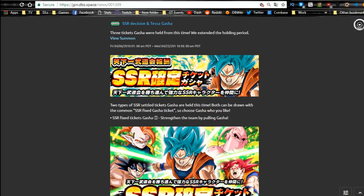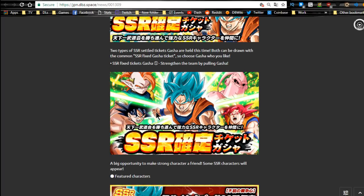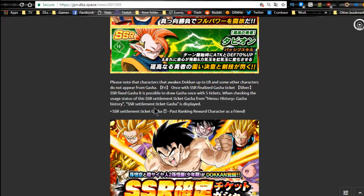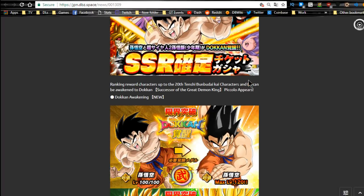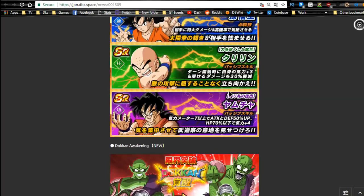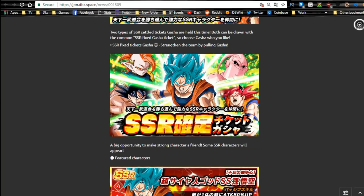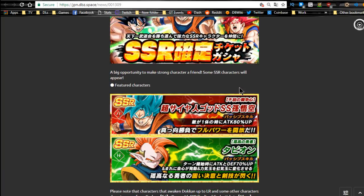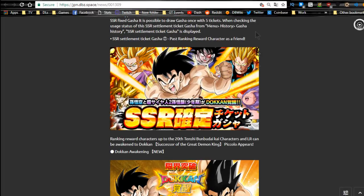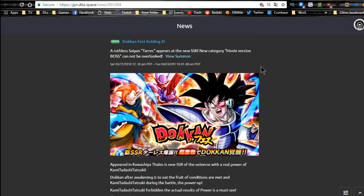The Movie Boss Villains gacha is here — it's part of the World Tournament banner setup. The World Tournament banners run until 4/25 and are now split into guaranteed SSRs for World Tournament units and regular units, so you can finally summon for one or the other specifically. On the global side I'm definitely not using mine until that update comes out because I want some World Tournament exclusive units for collection purposes.